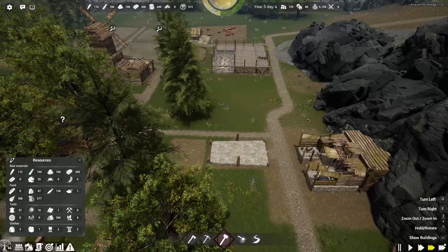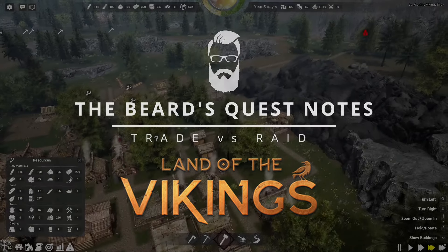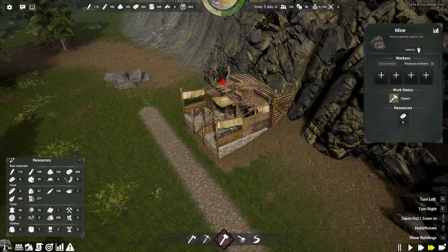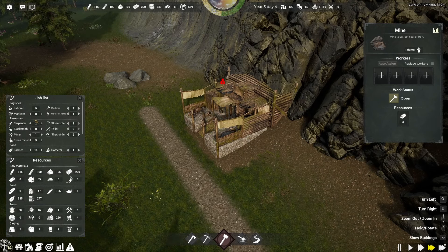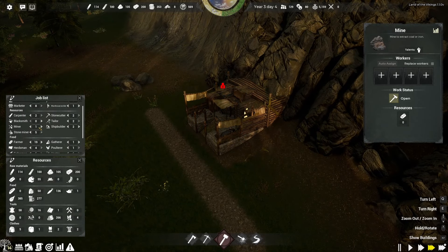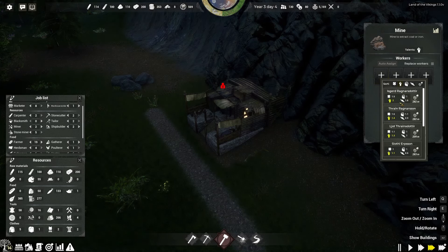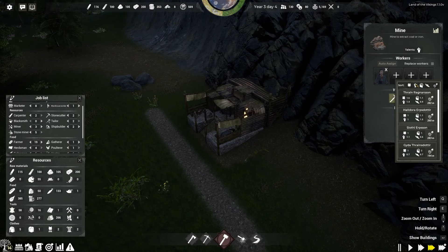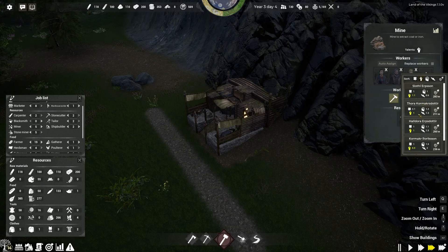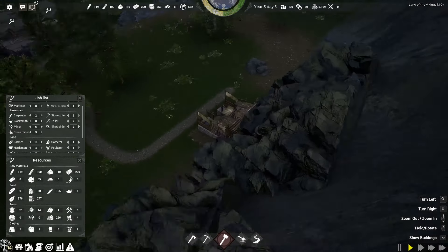That means as soon as we have some iron and we get this training camp up, we can actually start defending ourselves. We can get the iron mine up and running. Let's do it from here and see what gets inserted. I'm going to put some of the strongest people onto this job — I'm going to put four of them on. Okay, we're going to open up that mine for hard work.